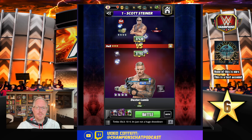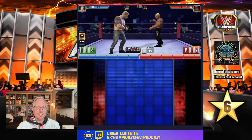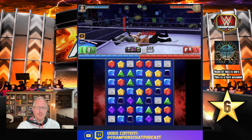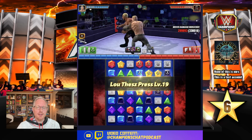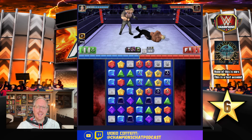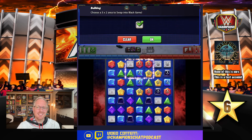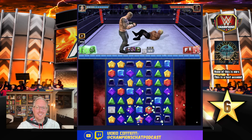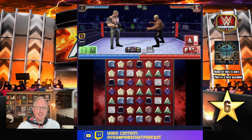Supposing Big Papa Pump doesn't destroy us, we should be good, and I'll close out this video with the definitive answer. With both buffs on there, your green gems are doing — still only 385K. That is not much in this meta anymore, guys. Let's see if we can burn it down — bam, bam — 25 million.